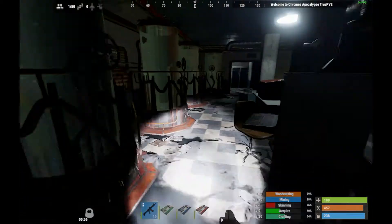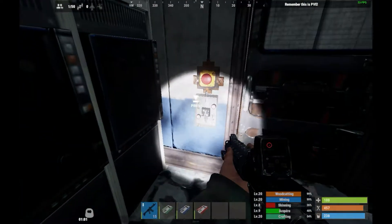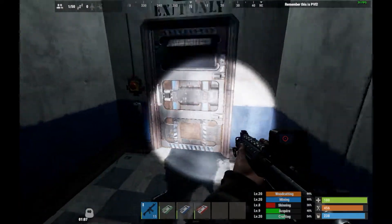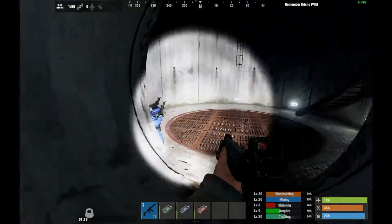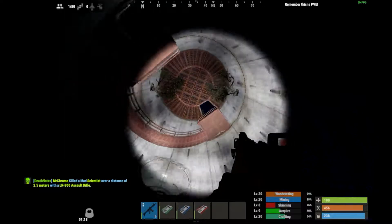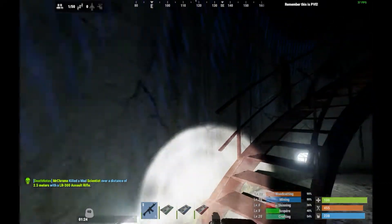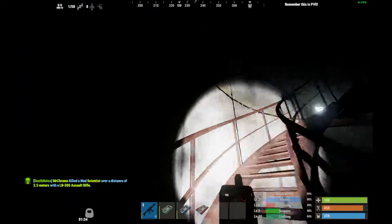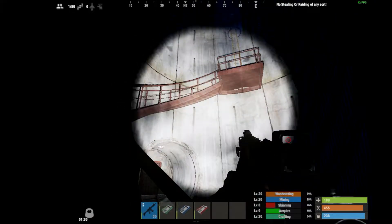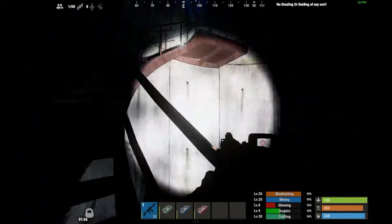Make your way back into the back room and then back through this door. Be careful as you push this button — you'll find a scientist inside here. Be aware, you might find not just one but sometimes two scientists in this stairwell, so do be careful. Remember that scientists can now open doors, throw hand grenades, and heal with medical syringes.